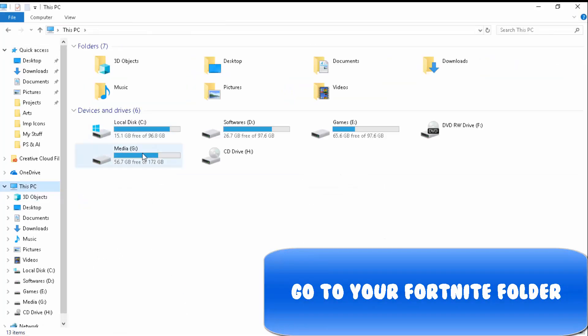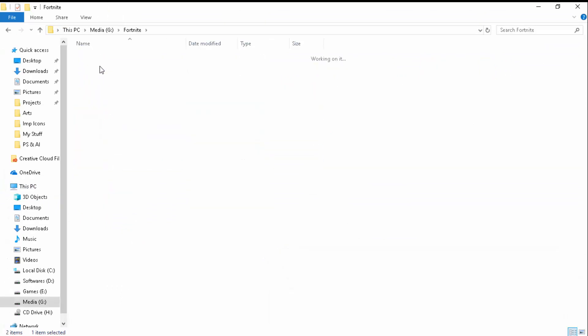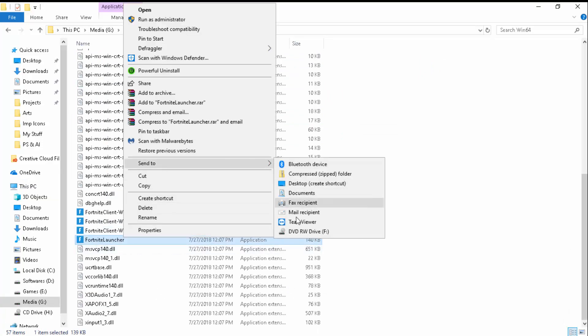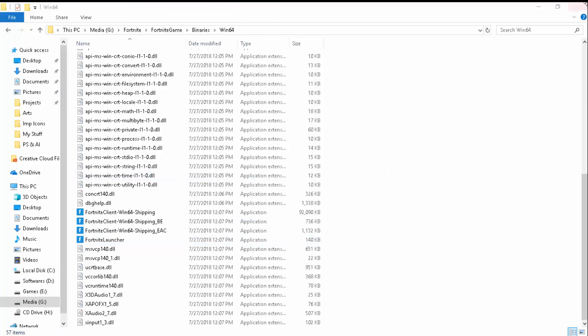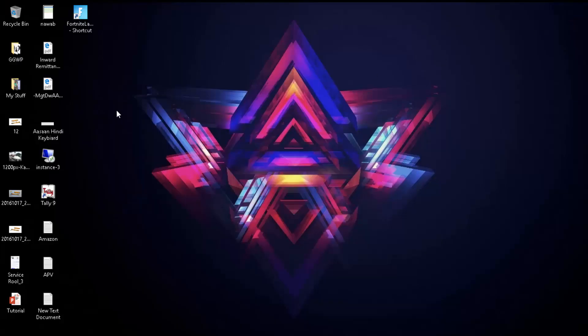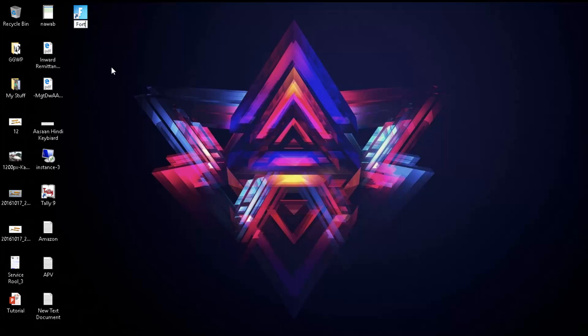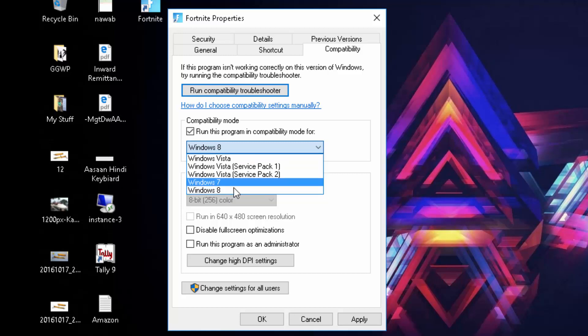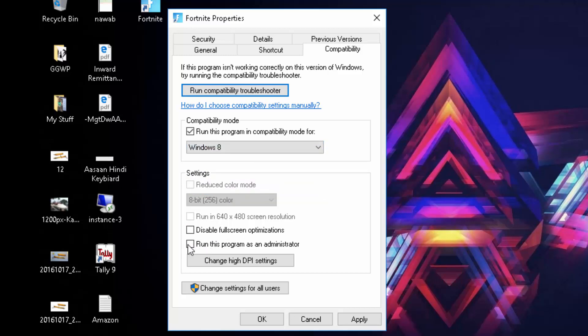The third step: go to your PC where you have installed Fortnite and create a shortcut. Then go to the shortcut's Properties, click Compatibility, and run the program in compatibility mode for Windows 8 — make sure it is Windows 8 or 7, not Windows Vista. Also make sure to run it as Administrator and click OK.